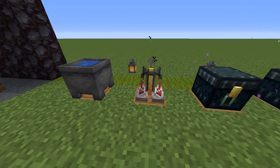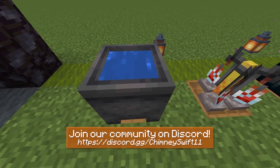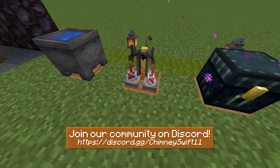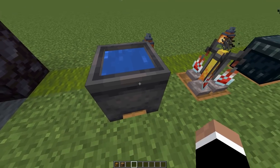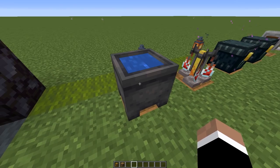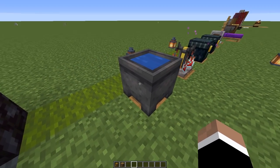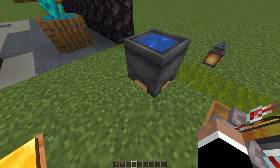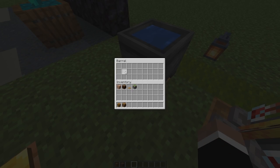So the first few designs I actually showed as a bit of a teaser for this video, but the premise with a lot of these is sort of the same. We have some sort of decoration block or even a functional block on top, and below that we have access to a barrel. Here is our first design — we have a cauldron and a barrel underneath. The interesting thing about cauldrons is that they're not totally full blocks; they leave a bit of a gap which you can right-click on and have access to a barrel.